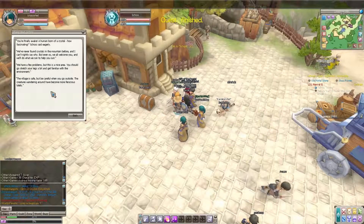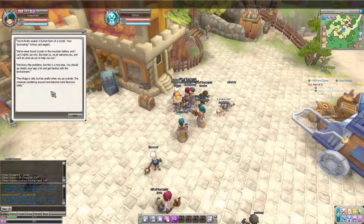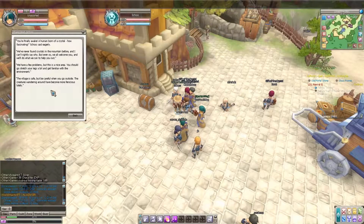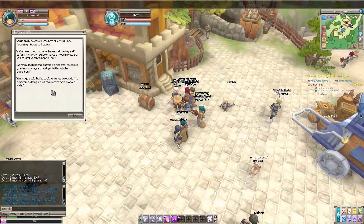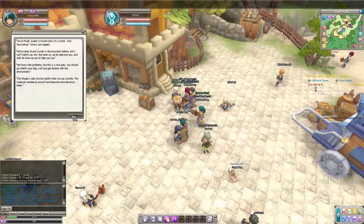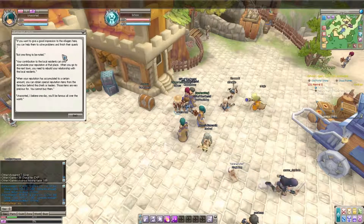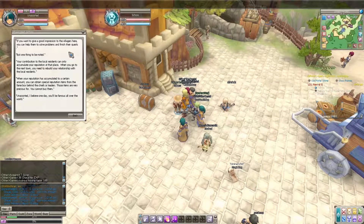Chief Strash: 'You're finally awake — a human born of crystal, how fascinating! We've never found crystal in the mountain before. We all welcome you and will do what we can to help. Be careful outside — the creatures have become more ferocious lately. To get a good impression with villagers, help them solve their problems. When you go to the next town you need to rebuild your relationship with local residents. When reputation accumulates you can obtain special reputation items from the fame box.'